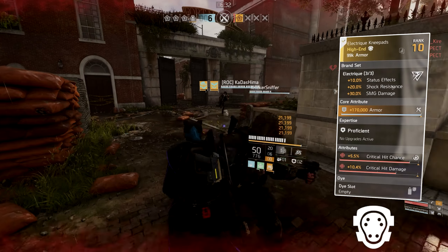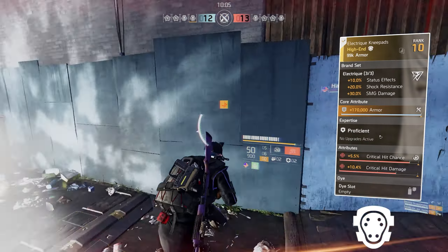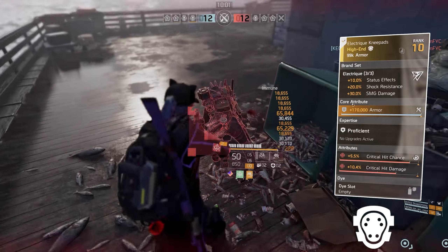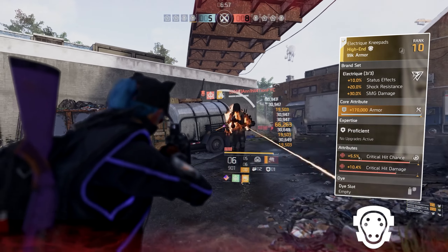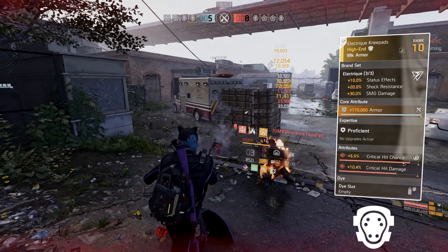Our knee pads are a piece of Electrician brand. If you want to put this build together, it will take a while to farm for all these pieces. The core attribute is a blue — and it's a default skill tier, so it's hard to get. The attribute is 5.5% critical hit chance and 10.4% critical hit damage, which you can max out.